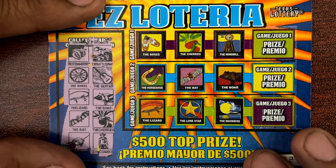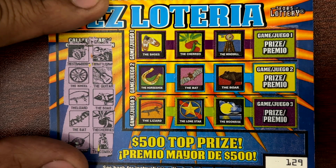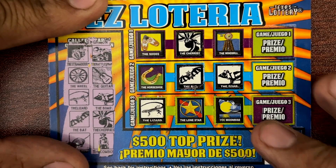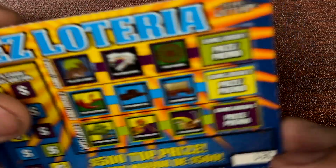Make sure we scratch everything. We got strawberries, rattlesnake, wheel, and guitar. Blizzard and a boar — we have those. Bats and cherries. Armadillo — just make sure it's armadillo, yes — and cowboy. Not there, 129 is not a winner.